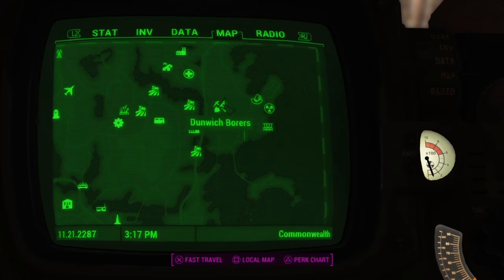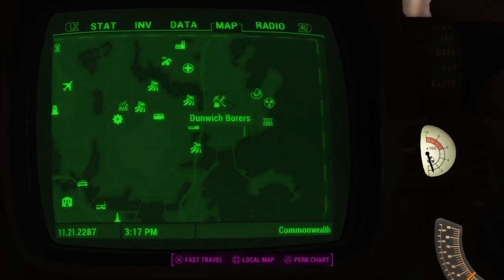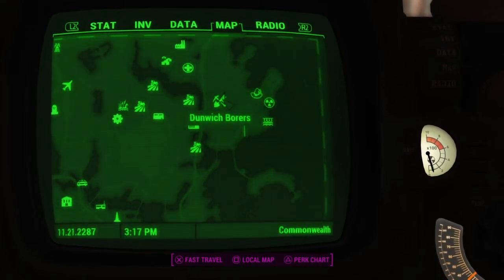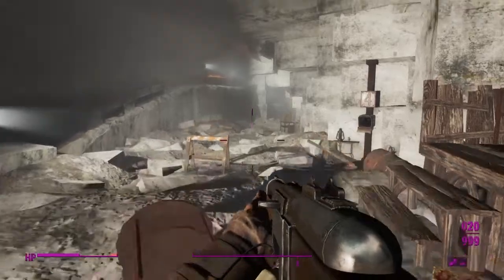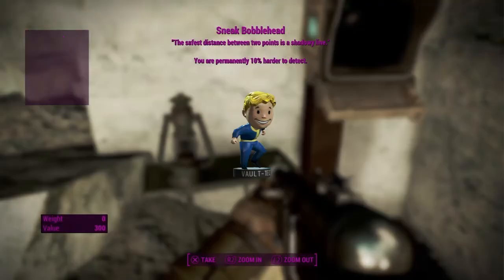The next location you can find a bobblehead is at Dunwich Borers. You're going to want to make your way down as there are a lot of raiders before you even enter, and then there's going to be a mixture of raiders and ghouls. You'll eventually have a weird hallucination by interacting with a door, then shortly after that you'll come to a specific area that's pretty hard to miss - big and open. You'll find a terminal on your right and then you'll find the Sneak Bobblehead.